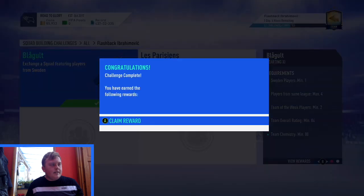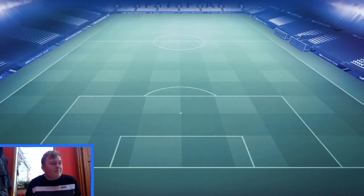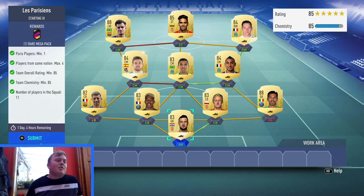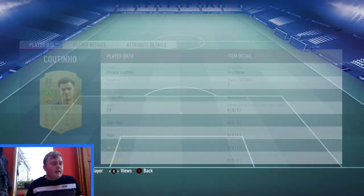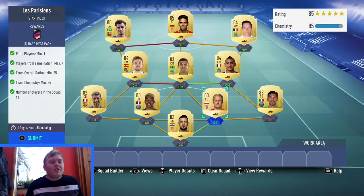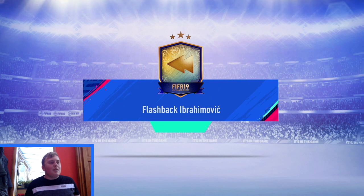There is the 50k pack, and then there is the PSG SBC which gives a rare 55k pack. This squad is going to probably cost around 140k to complete. With Coutinho I packed him, and same with these young players — I mostly packed all of these, so it was cheaper for me to do this SBC.